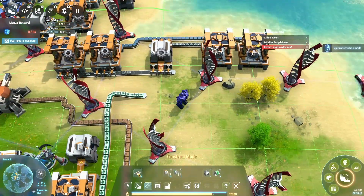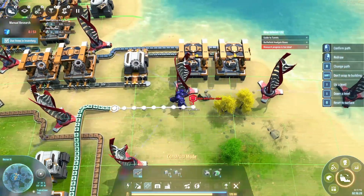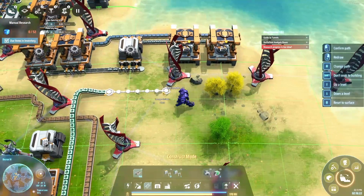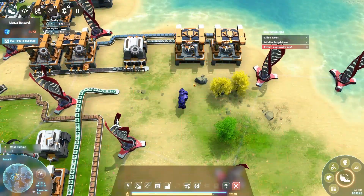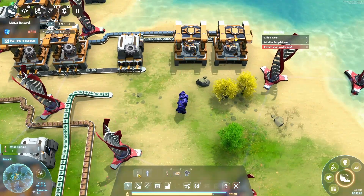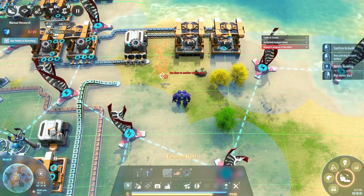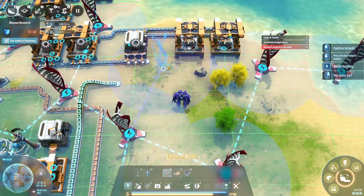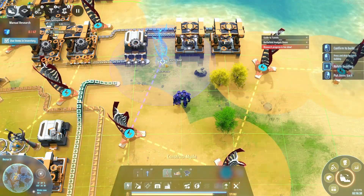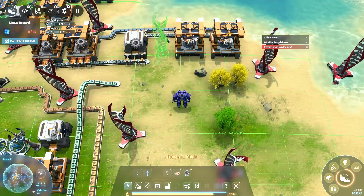Then I can bring this along here. That windmill is in the way there. Power. Windmill. Too close, so it had to go there, didn't it? No, that works. Yeah, pop it there, in the middle.